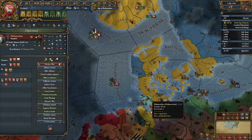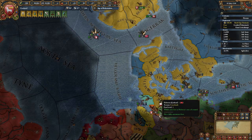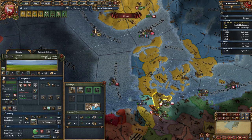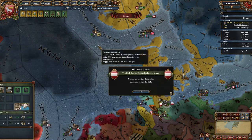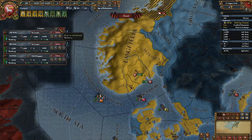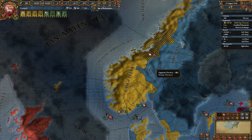Dithmarschen decided to assault me. You're inside the Empire, so I can't really do anything. I can actually technically remove this from the Empire. I don't want you attacking me - we're just going to remove that, because I don't want to have to deal with it. Sorry Austria, but also not sorry, because I don't really care what you have to say.